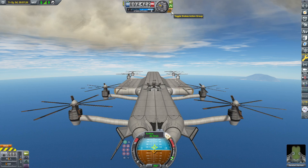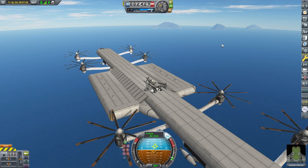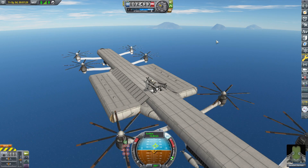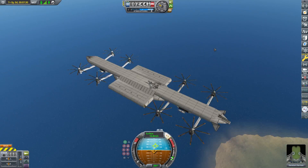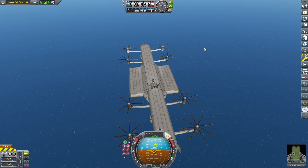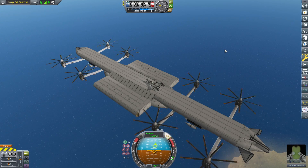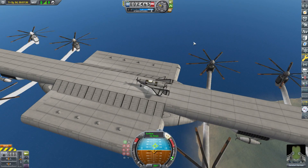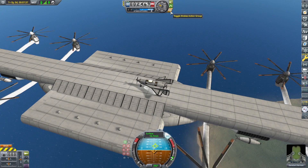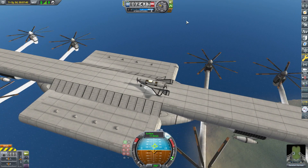One of the things I noticed and worried about while making this was whether the mothership — the actual helicarrier itself — would be able to remain stable while other craft were landing on it. It's actually very remarkable that the craft is so stable, because I come in later with very hard landings, bumping everything around, even taking out some of the prop blades on one of the helicarrier's props. And the thing was basically entirely stable.